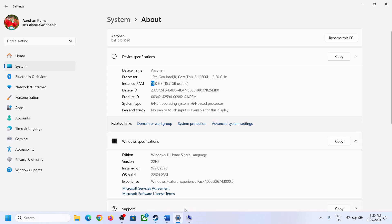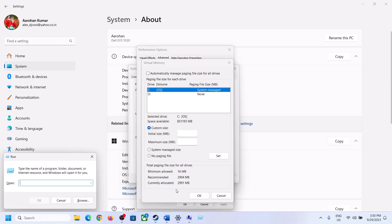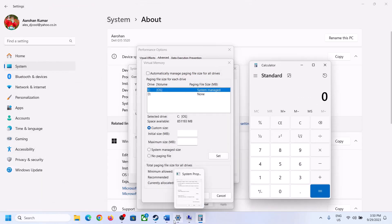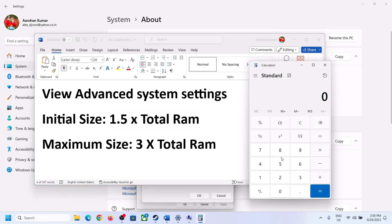For example, with 16 GB of RAM: first convert to megabytes — 16 multiplied by 1024 equals 16384 MB. Then multiply by 1.5 to get the initial size. So for 16 GB RAM, the initial size is 24576 MB.